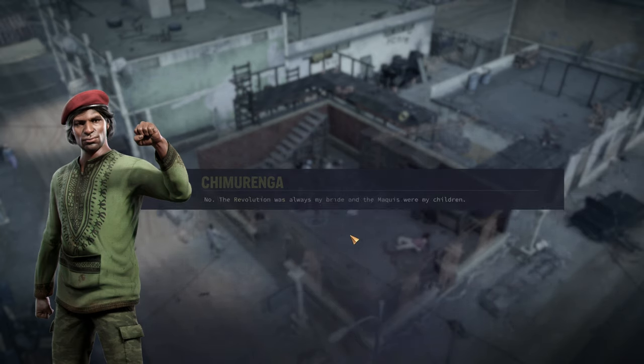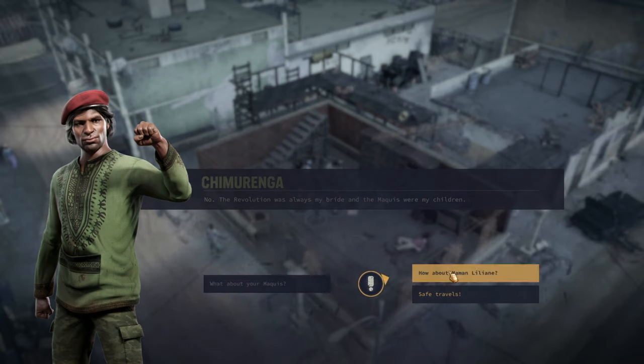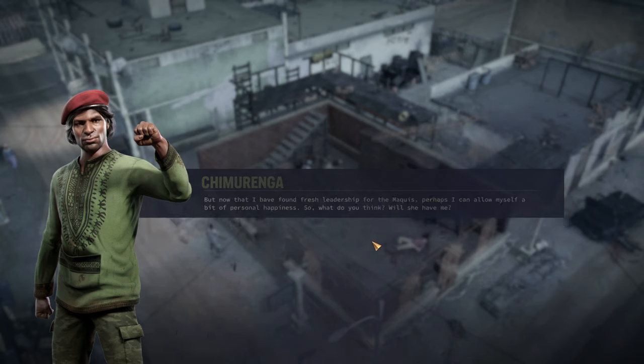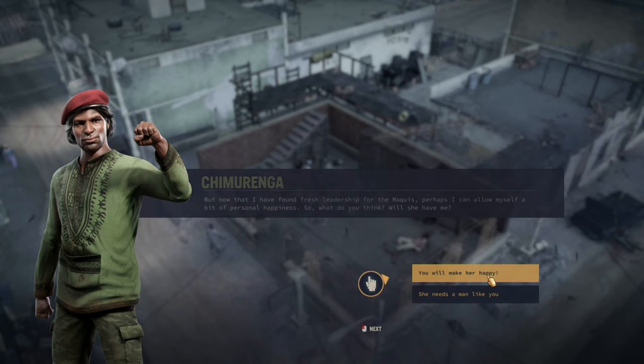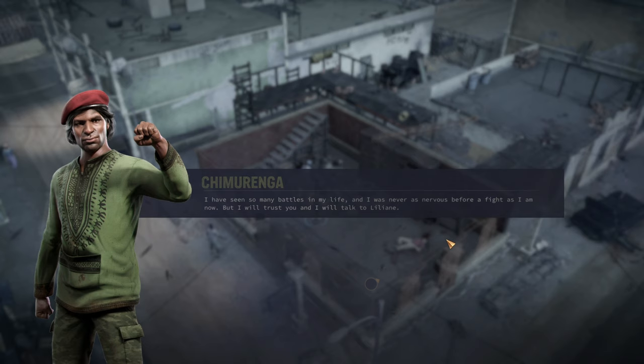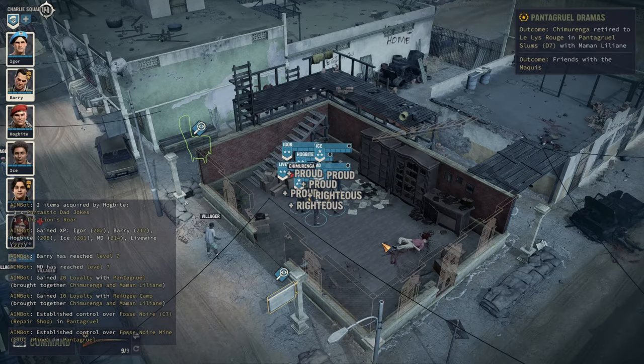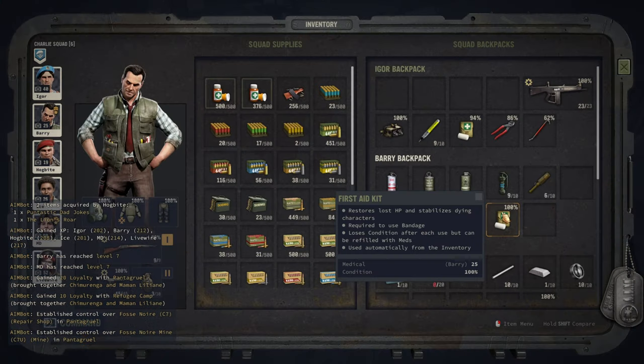'Who will succeed you?' 'I have watched you closely. I see what you are doing. You will bring the change that Grand Chien needs — you have proven you care about our life, our struggle, our pride. Whatever power I have, I give it to you.' Wow — this is great! He gives us Force Noir — oh finally! 'Don't you have a family?' 'The revolution was always my bride.' 'How about Lianne?' 'She's been trying to get me to retire for years. Now that I've found fresh leadership for the Maquis, perhaps I can allow myself.' He gives us the Lion's Roar weapon.